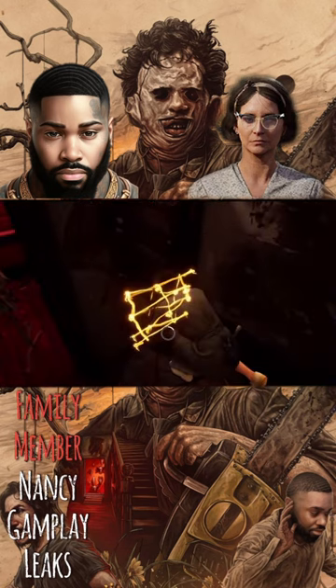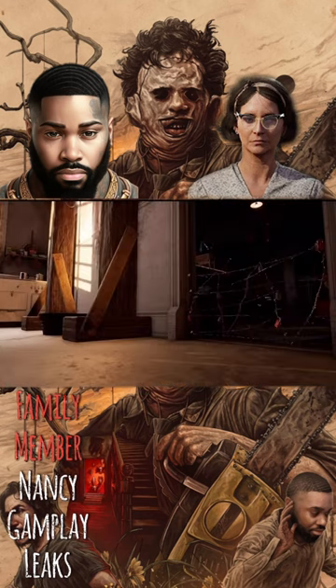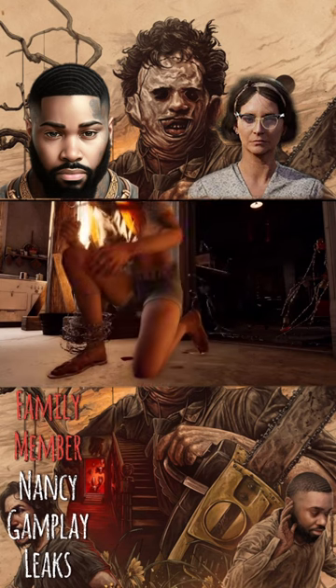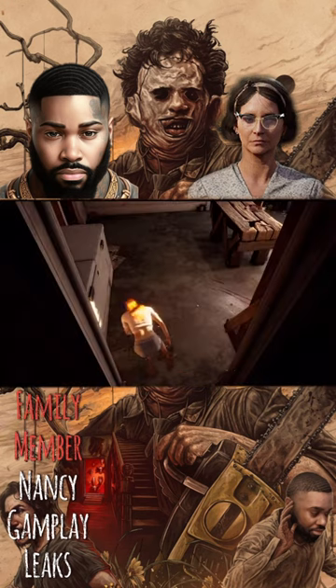She does have a wire trap that she can use to help family members stop victims from going through small crevices or doorways. Once a victim is trapped inside this barbed wire, it will go around their ankle and act as a noisemaker every time they move — no matter if they're crouched, standing up, no matter where they are — and you'll be able to follow the blood trail.